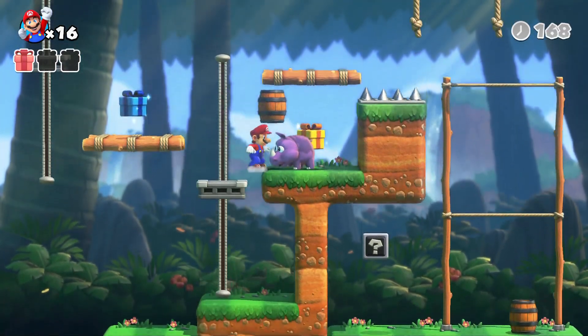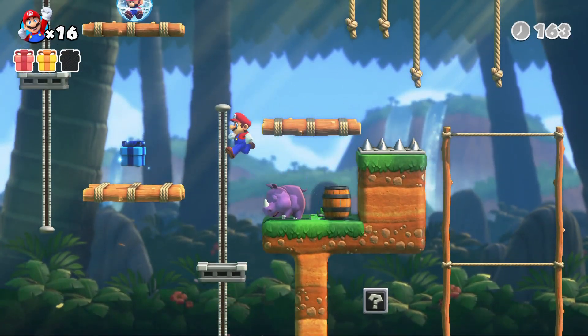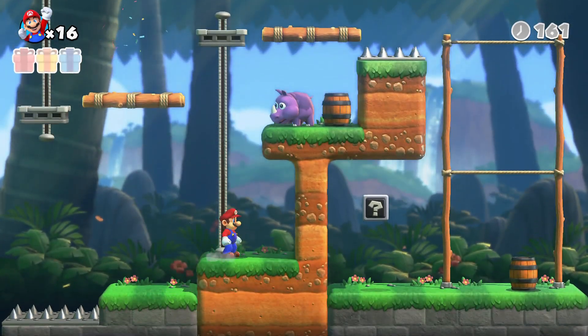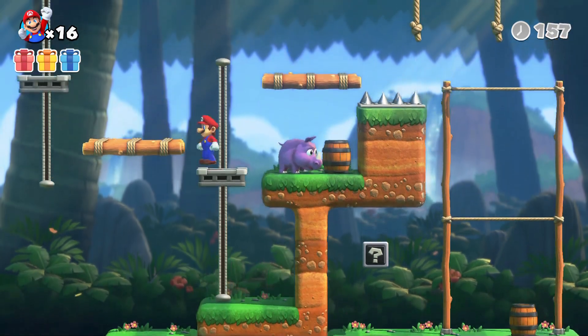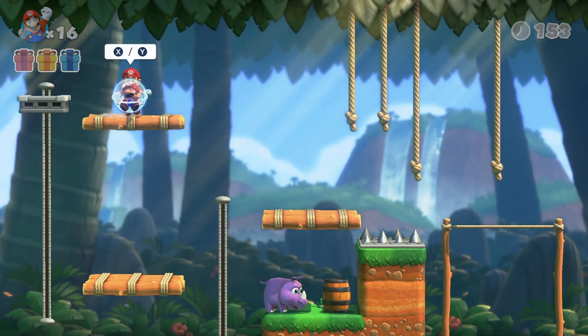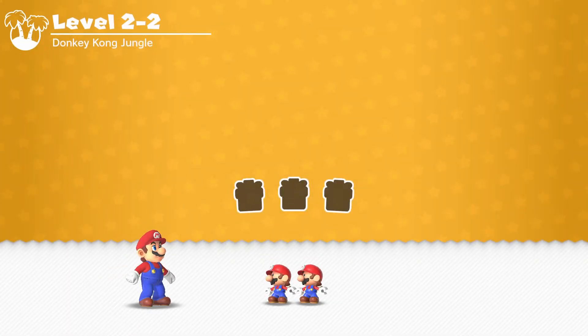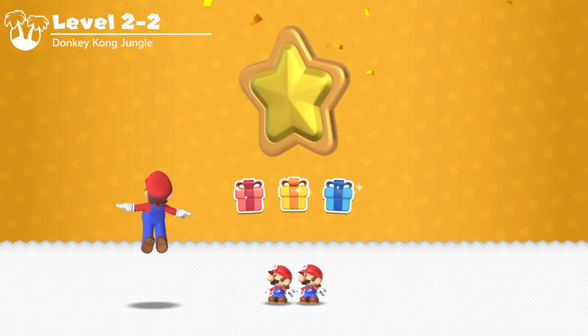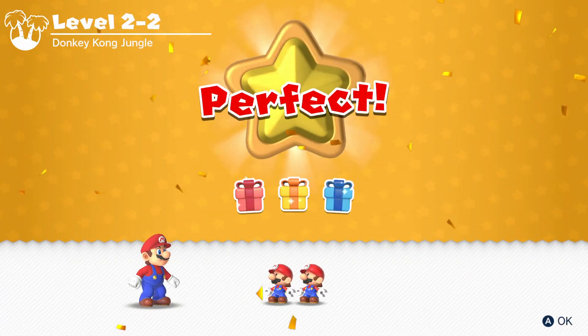Let's try it again — come on, can this rhino get hit? Fine, I don't care, leave it alive. I was able to pick up two of the presents, so let's hope that counts for a perfect. I do need to get a perfect and one of these stars. We did good — not bad at all, we can still keep moving on.